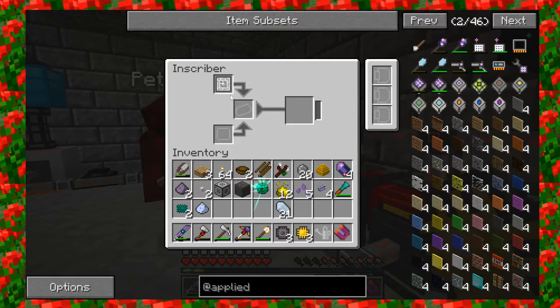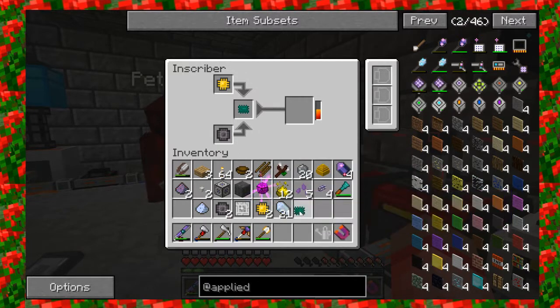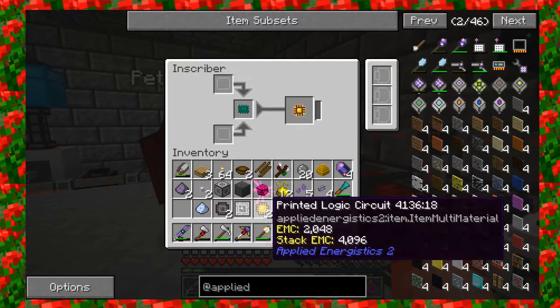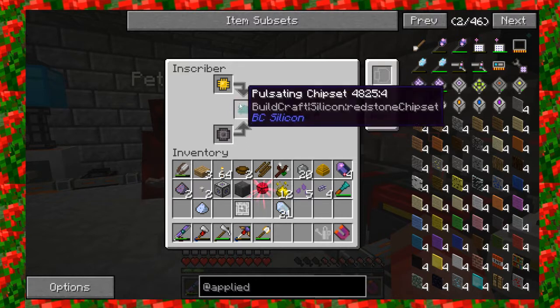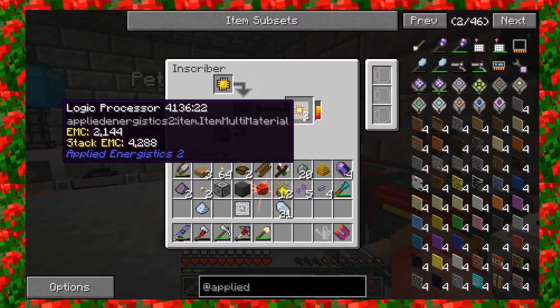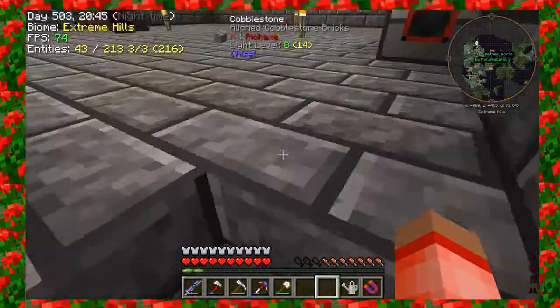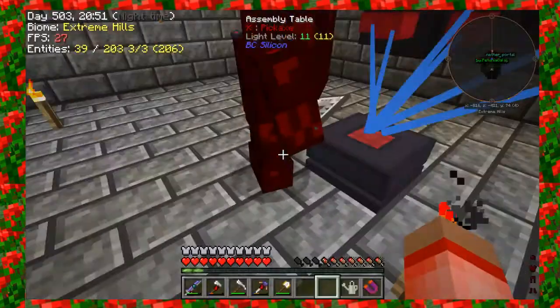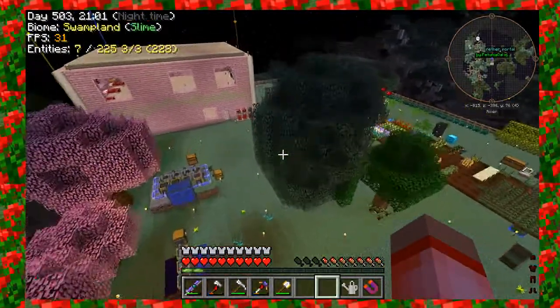Can I borrow the inscriber for a second? Yeah, you can borrow it. So after that, I need a printed calculation circuit, a pulsating chipset, and a printed silicon. Can I borrow one of your chipsets? There's some more cooking upstairs. Cook up faster, come on. Thank you. So my memory is awful at these stupid things. Immortal's watching paint dry. I need printed calculation circuit — right there.